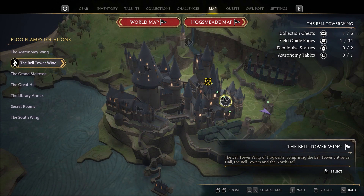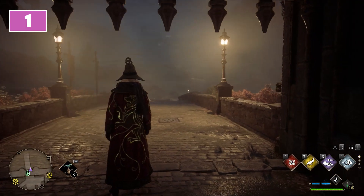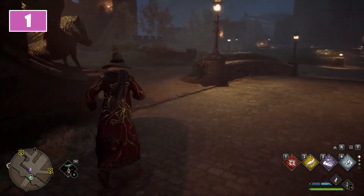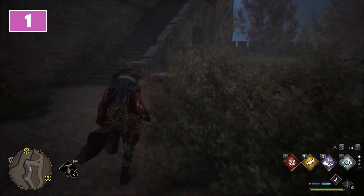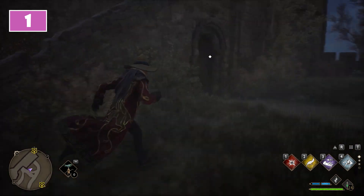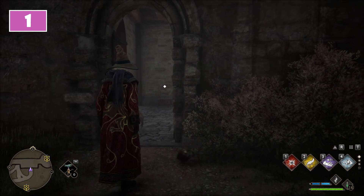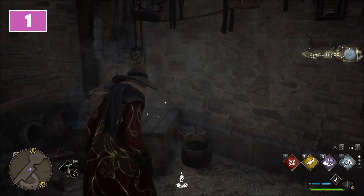Inside the bell tower wing you can find two demiguise statues. For the first, start from the Hogwarts north exit floo flame. From here turn around and go to the left, staying along the castle walls. This will allow you to reach a staircase, and on its right side you will find a door with a level 1 lock. Remove it, then immediately after entering, inside to the right on top of a crate you will find the demiguise.